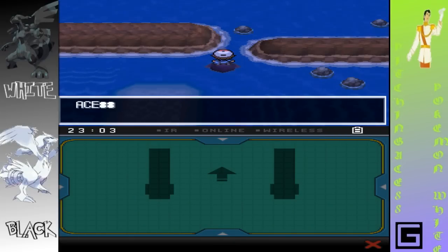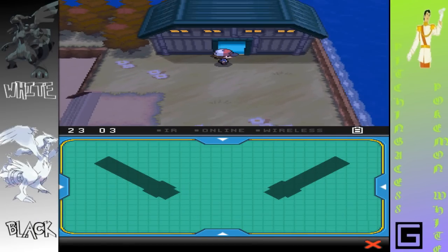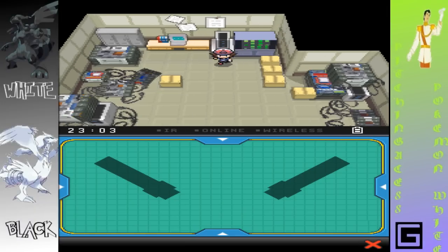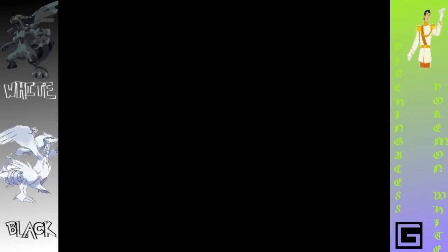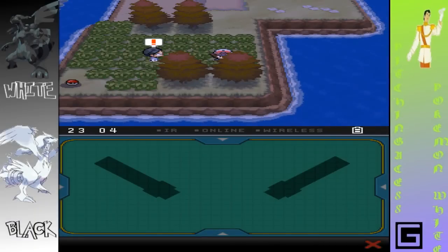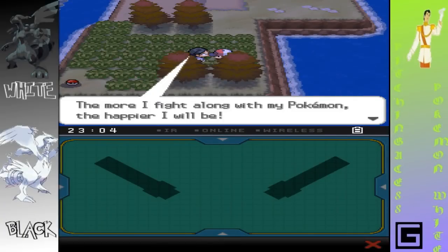A heart scale — there we go, I knew there would be something here. Let's head over here — ooh, what's this place? A dubious disc. What the heck is a dubious disc? Dubious data, its producer is unknown. I have no idea what the heck that means. There's some random stuff here. If I get along with my Pokemon, the happier I will be.